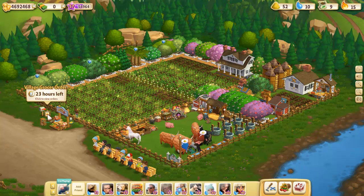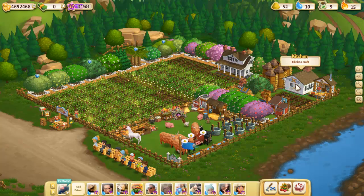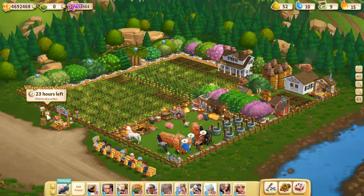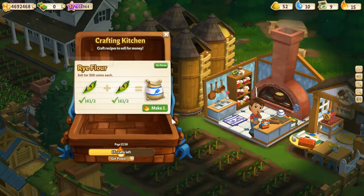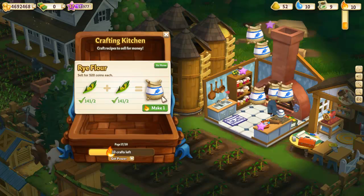I'm going to go right back here to the village grocer orders. I could make those on my own, but what if I end up making something else because I forgot exactly what it was. The best way to do the exact thing is to go here and hit 'make it.' That's going to take you to your crafting kitchen and put you right on the product that you need to make. Fortunately, I have enough rye here that I can make those flowers — so I'm going to make one, two, three, four, five, which is what he wanted.